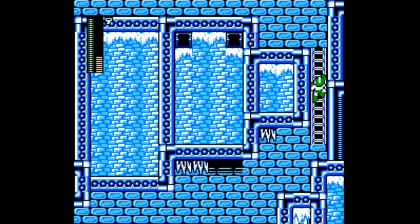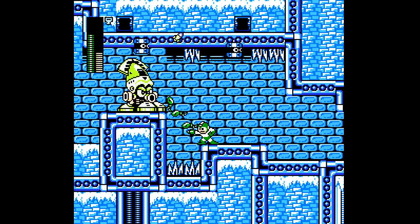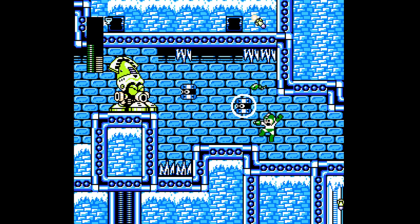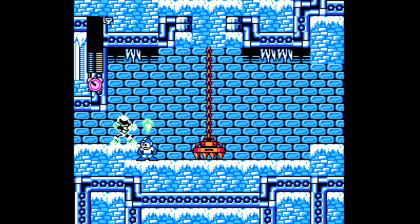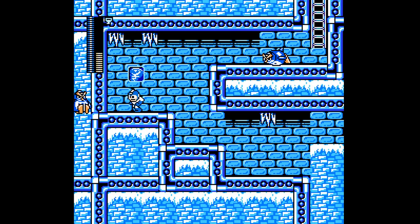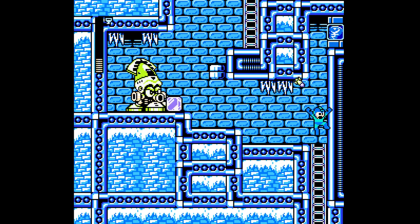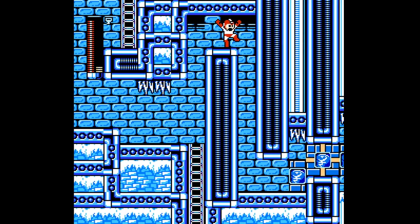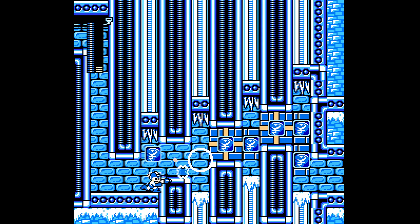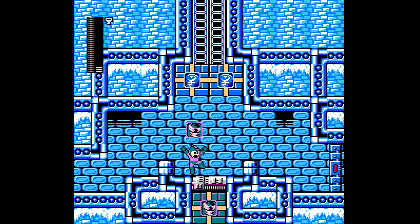Wait, where am I now? I have to admit I'm a little confused. The penguins can very easily be pushed into the walls, apparently. I might want to use my E-Tank here but I'll hold on to it just a little bit longer, so I don't use it and then get killed by an instant death spike.